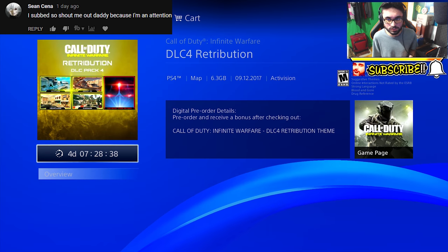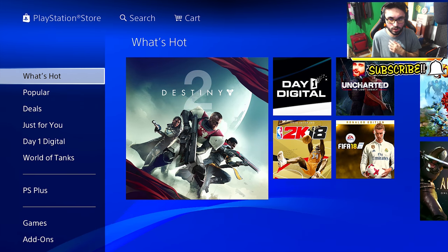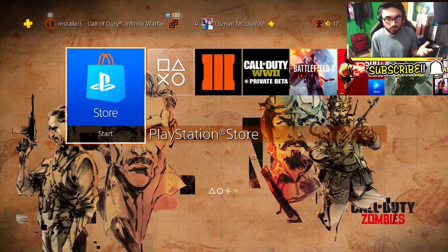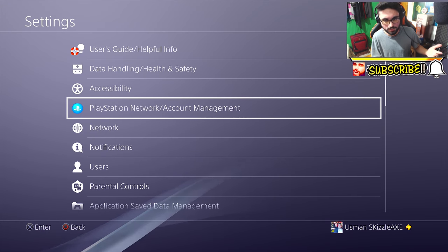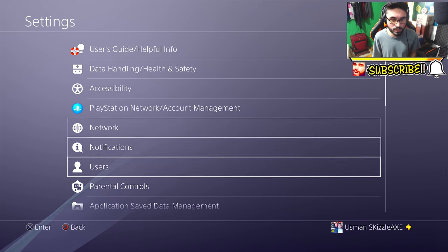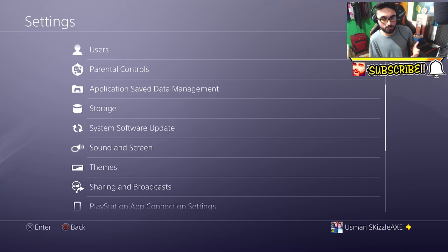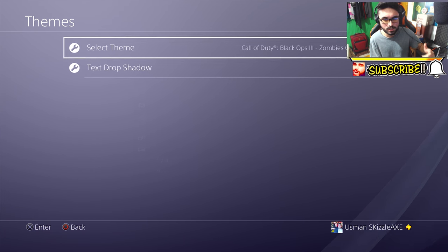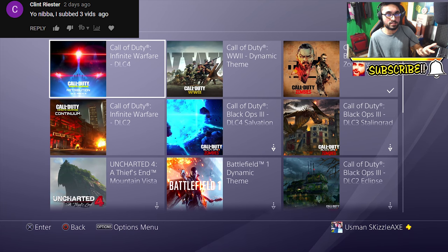It's about 6.3 gigabytes in file size and it'll be the same on Xbox One as well. To set your theme, go into your settings — and I'm assuming if you're on Xbox you'd do the same. Go to your theme settings and the first thing you'll see will be the DLC 4 theme.